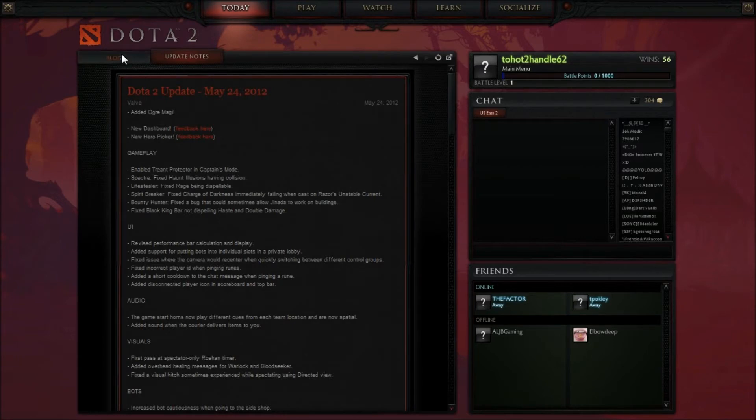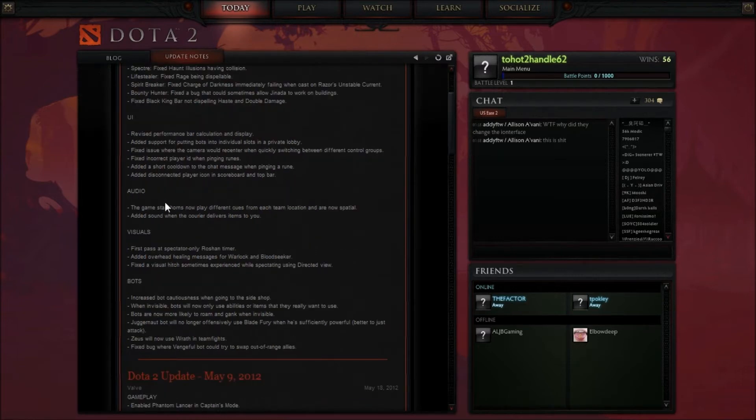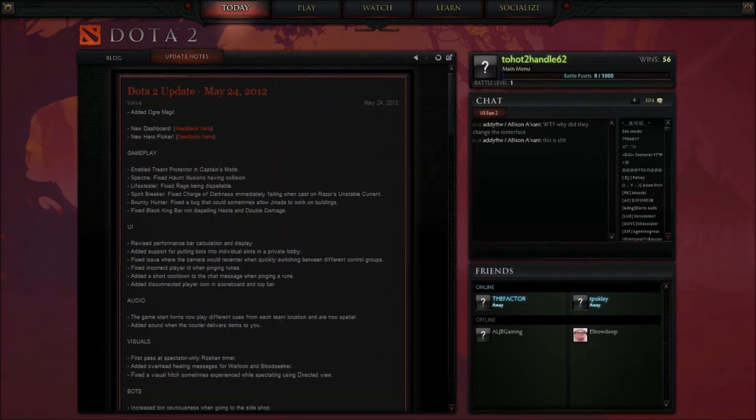This is kind of cool — they've got the blog and the update notes right here, separated. New dashboard, new hero picker — I'm going to show you that in a second. I'm showing you the dashboard right now. Treant Protector is enabled in Captain's Mode, Specter is fixed, Lifestealer, Spirit Breaker, Bounty Hunter, Black King Bar. And they added Ogre Magi — okay, so that's a new character. I'll be showing you guys him in a little bit.